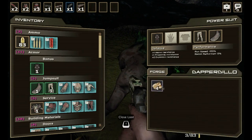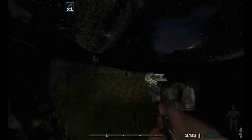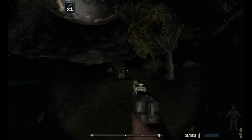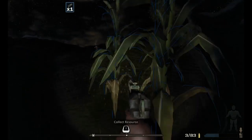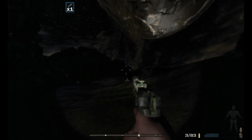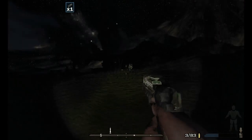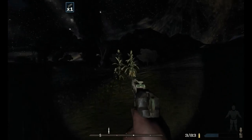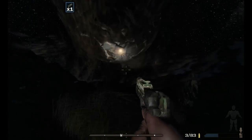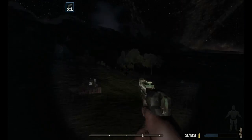Let me try the founders pistol — it's got a little laser pointer on it. Oh there's the big guy — let's go after him. The main difference with this gun is the laser sight so we can shoot from a distance. That forge is loud, you can hear it from far away. It doesn't need power which is good.